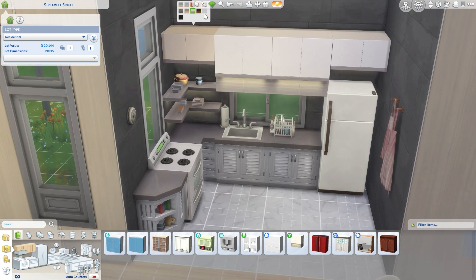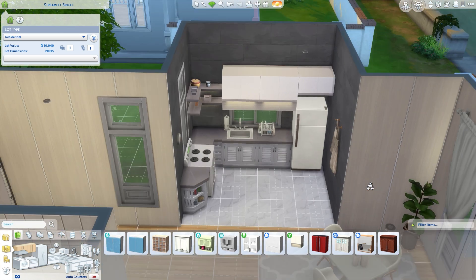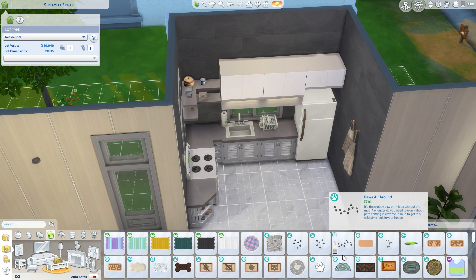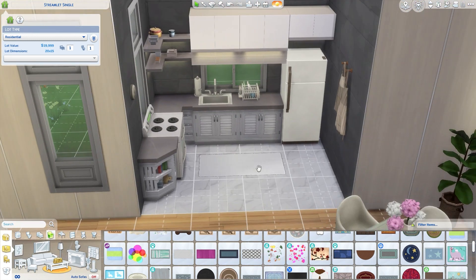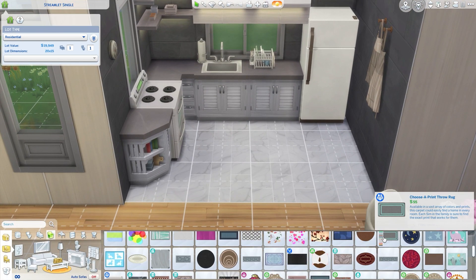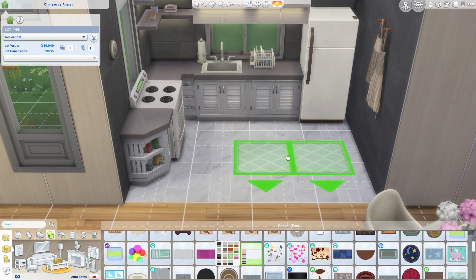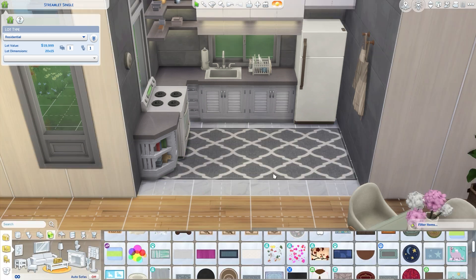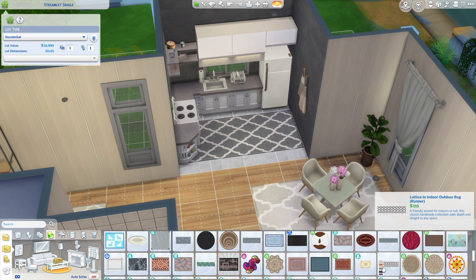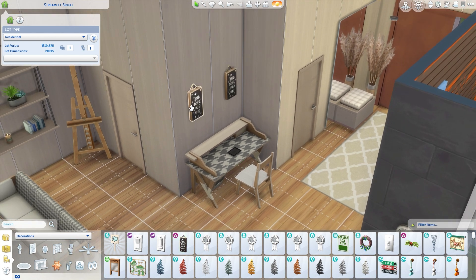Overall, I'm very happy with how this turned out. Let me know if you'd like to play in a house like this! When you see starter homes in the game at the beginning, you might think you're stuck with something that doesn't look good, but you can do so much with the budget they give you — even with a base game. Don't let anything stop you! We're at 19,999 Simoleons, basically right at the tip of our budget, so I'll make some adjustments.